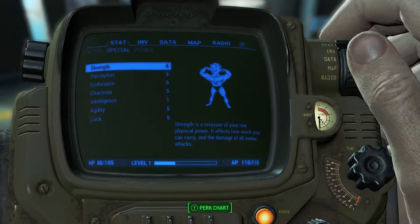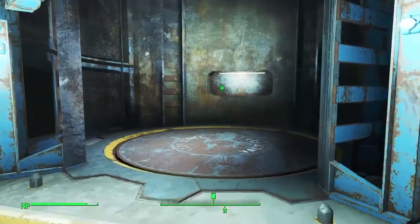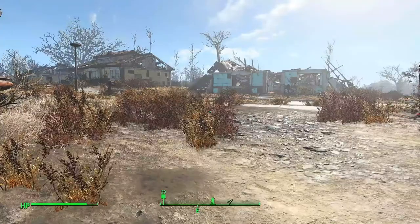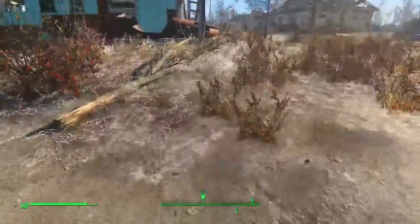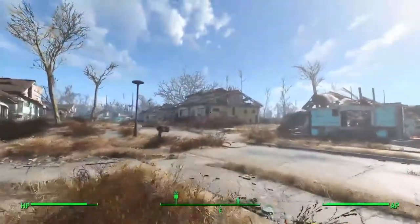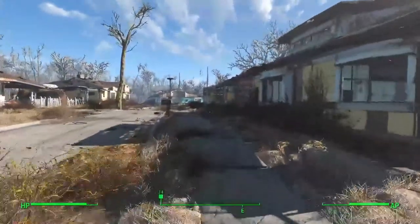So remember: one intelligence, five luck, everything else is up to you. Once you come down the mountain from the vault and get to the inner part of the city, you're going to go right over here to this yellow house to open up the workshop, so that we can start duplicating our items.